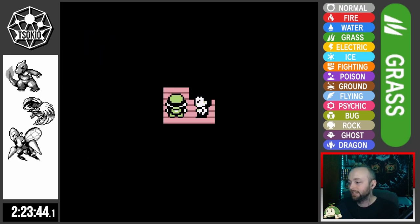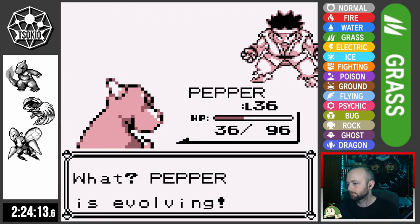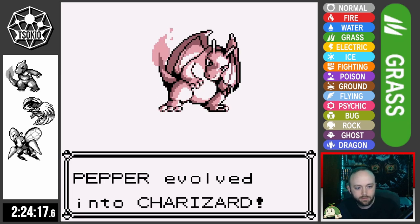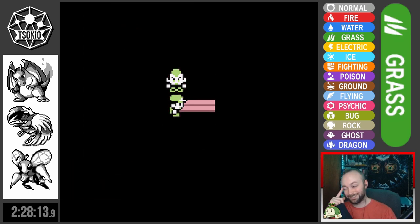After beating Silph, I decide to fight the trainers in the Fighting Dojo for sweet XP, and Pepper evolves into Charizard — and it still doesn't have Flamethrower. Team is complete. I then fly down to Fuchsia and try to take on Koga's gym again.